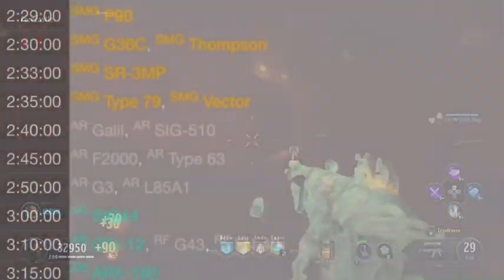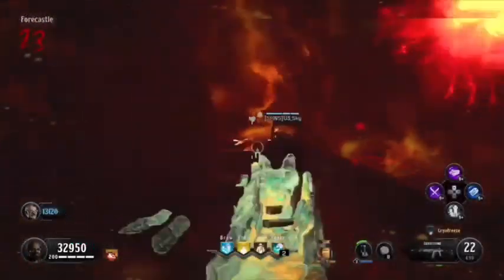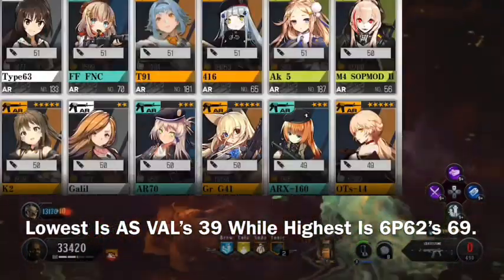Speaking of T-Doll production, the Galil's production time works out to 2 hours and 40 minutes, alongside Sig-510. Galil's damage is very middle-of-the-road at 50, sharing that damage number with SOP-2, K-2, AR-70, and G-41.